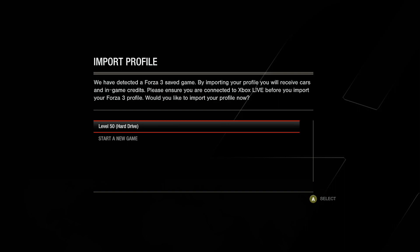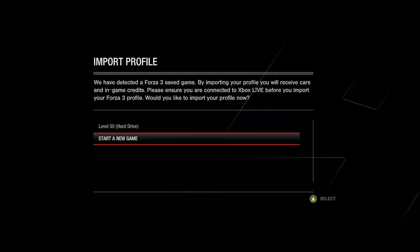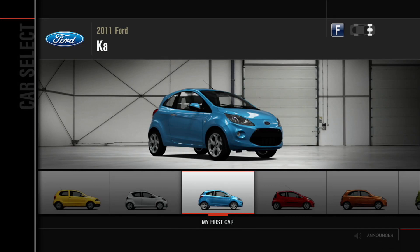Holy macro. That's actually a very tough one. So because I was playing the last Forza game, it's wanting me to import the last one. I won't necessarily get the full experience though. By importing your profile, you'll receive cars and in-game credits. I've been having internet connectivity issues lately, so this is actually a tough decision. I'm going to start a new game — let's start from scratch. I don't want to have 90% of everything right off the bat; I get the full experience this way. But it's nice to know that option is there.